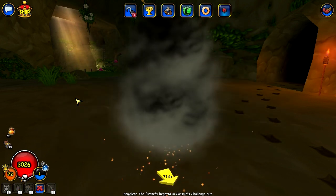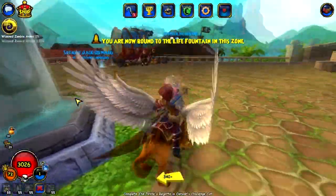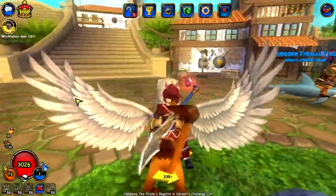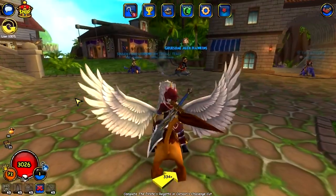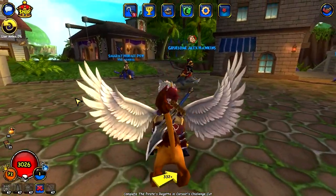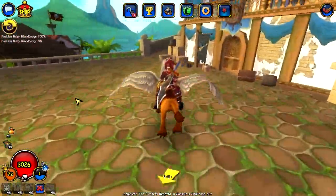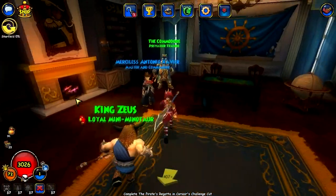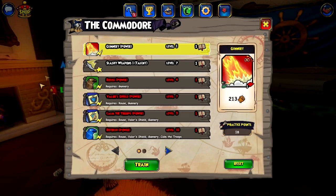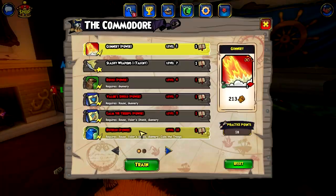Alright, I'm going to go to Skull Island and retrain. Basically, I've been landing this one which is amazing. There was Flanking and also Cheap Shot. So I need Stabby weapons and Slashy weapons — I guess I'll train those.